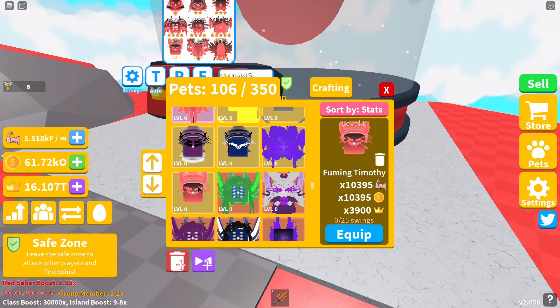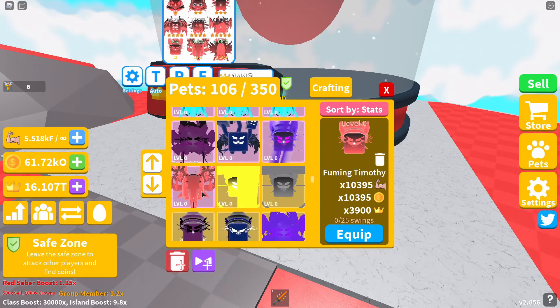Following that is our first moon pet of the egg, the Fuming Timothy. The Fuming Timothy will give you 10395 strength and coin boost, and a crown boost of 3900. Following that is our second moon pet, the double moon pet: the Flame Dusk Destroyer.